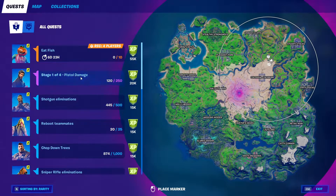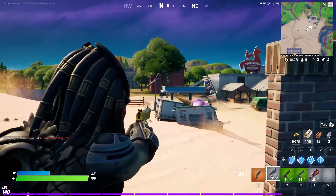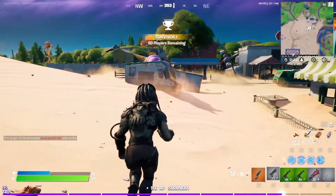Hey guys, it's time to do the stage 4 week 8 challenges. The first one is to deal pistol damage. That one is very self-explanatory — you just gotta get a pistol and deal damage. Once that's complete, the challenge will be complete and you'll be moving on to stage 2.